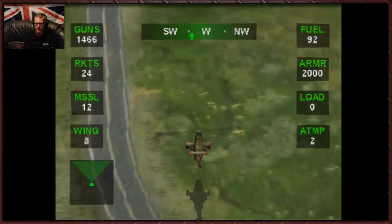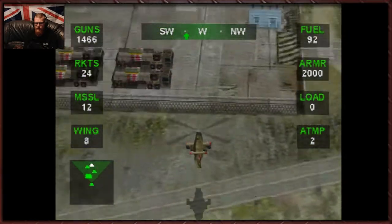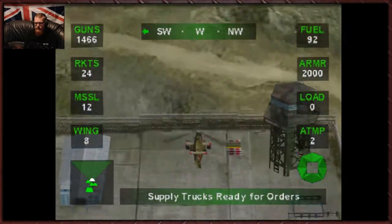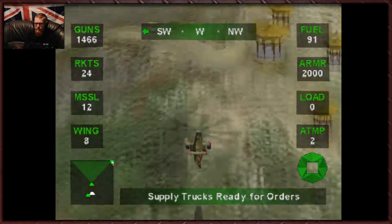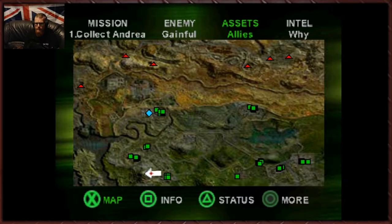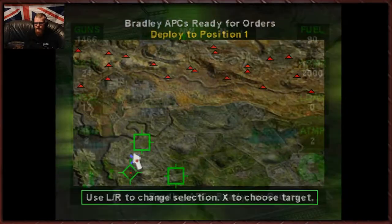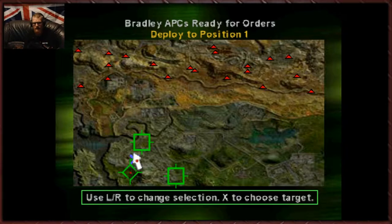Now the biggest problem we're going to have on this mission is the tunnels. The tunnels are a pain. We'll leave those supplies there — it doesn't really matter. The supplies are dotted all over the line. So Bradleys — Bradley APCs locked and loaded, Commander. Give us orders. Let's get those in there. Let's go out and fit our men.